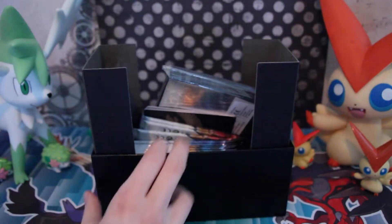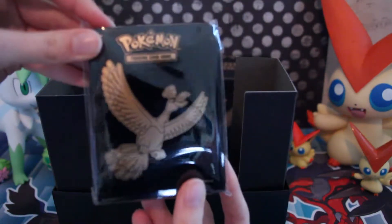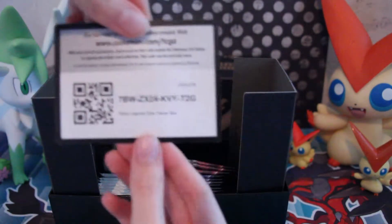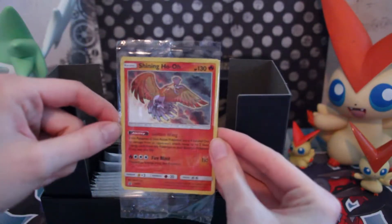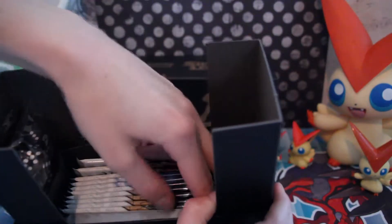And we have the inside of the box. There are sleeves — Ho-Oh sleeves, that's always such a cool Pokémon. These dividers. And probably for the promo in there — a cool looking, shining, hollow promo. Perhaps you will be so nice and put it in a sleeve for me. Energies — not going to open that.